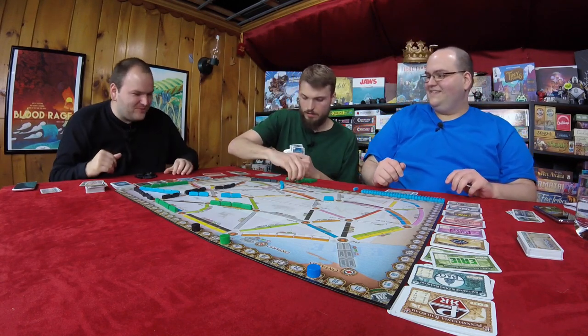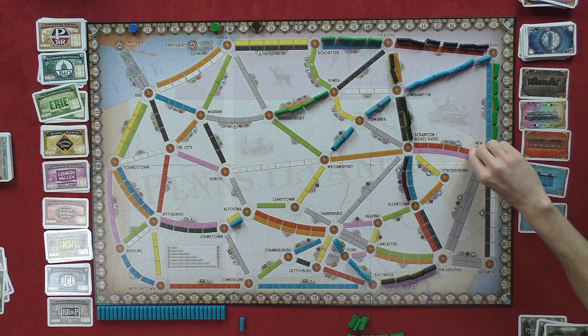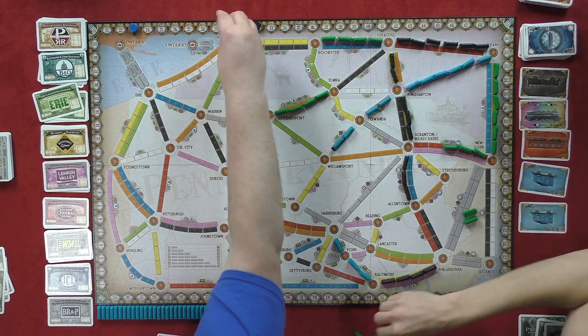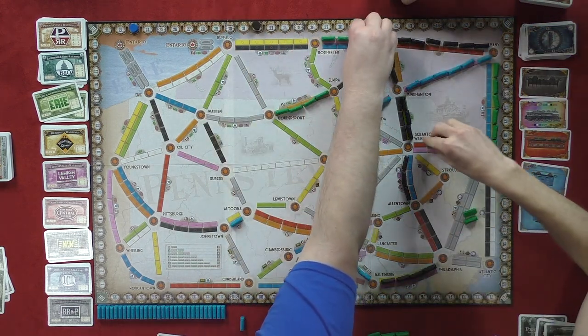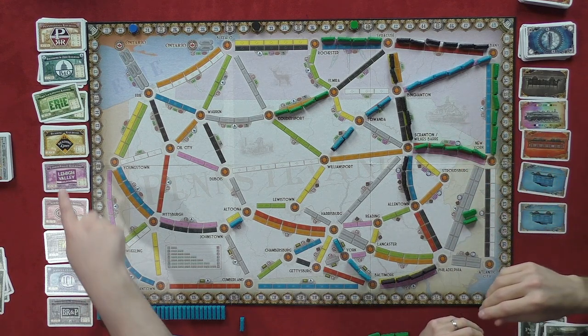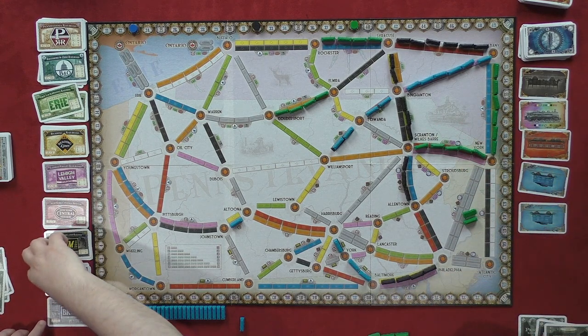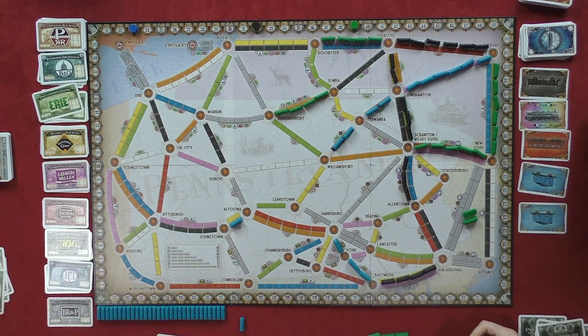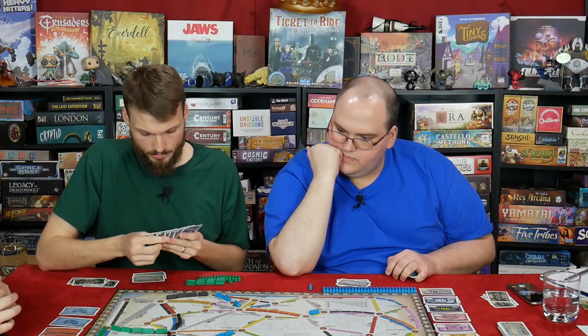I'll play these five red going from Scranton to New York. Ten points to Graham. Give me the JCL — Jersey Central Line. I'll take a black and an orange. I guess I will just take one from the top. I'll take another from the top.